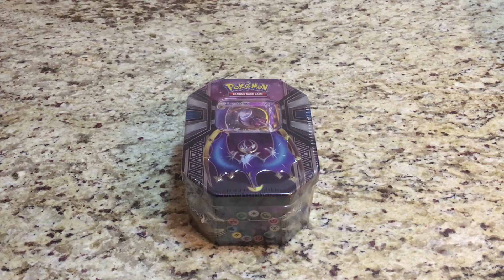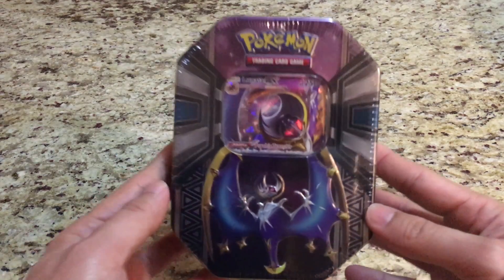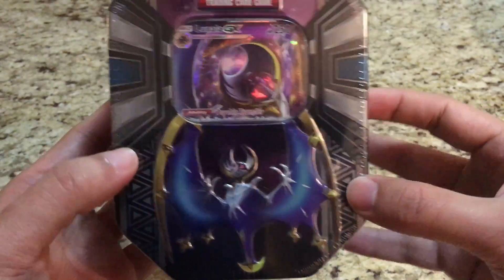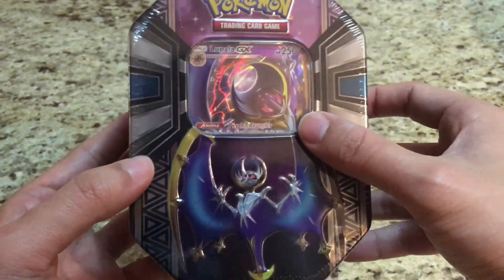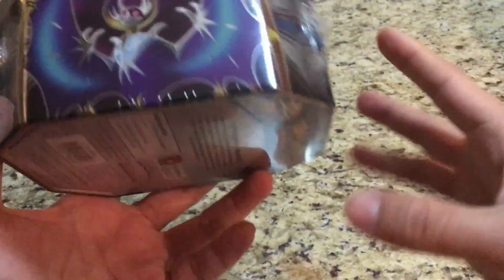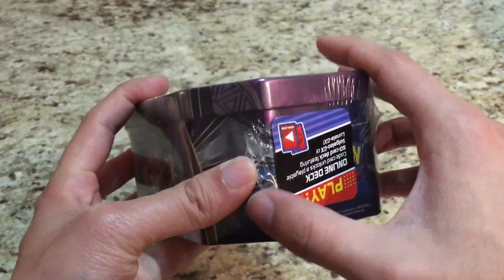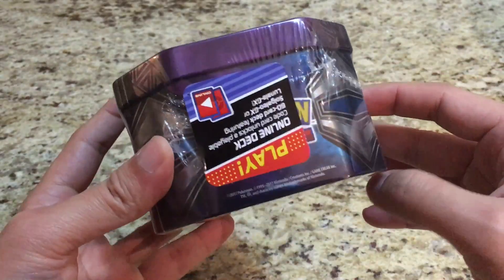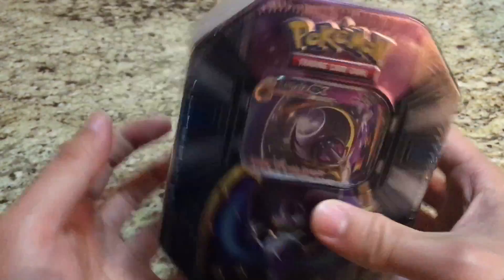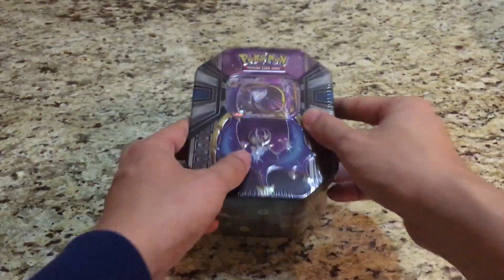Welcome YouTube, this is Starter Pokemon. Since we opened up the Solgaleo tin a couple of weeks ago, we have the Lunala tin today for us to open. Pretty cool artwork there — love the red eyes that shine when the light hits the hollow form. Kind of same artwork as the Solgaleo tin. It comes with four TCG packs, so let's get this unwrapped and get started with the opening.